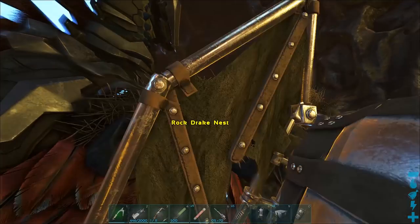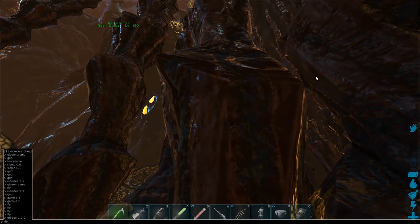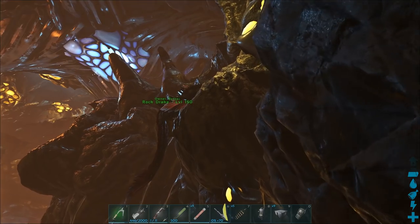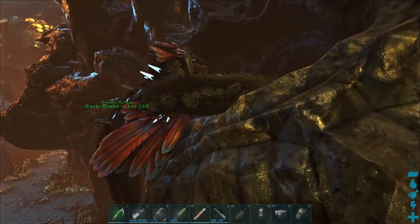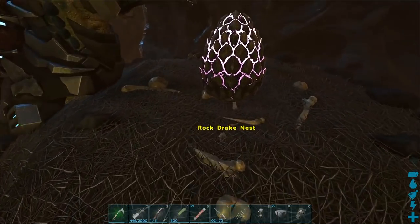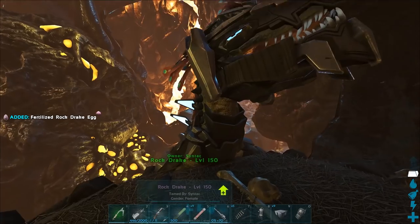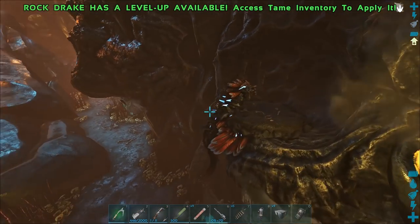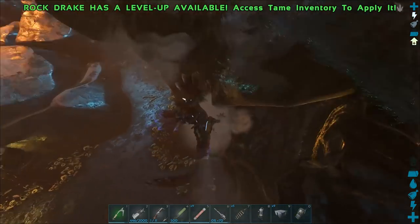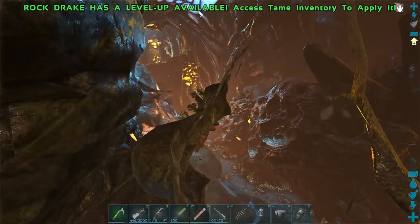You can see the rock drake egg is right here. The rock drake eggs are in the nest right here and I don't think they're glitchy like the ones on Scorched Earth where they can spawn underneath the nest. So let's pick one of these guys up and get out of here. Obviously when you pick it up all of these rock drakes are gonna come after you.